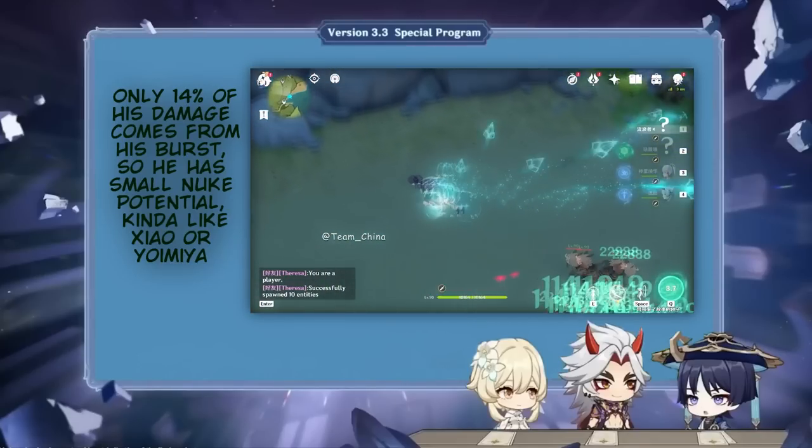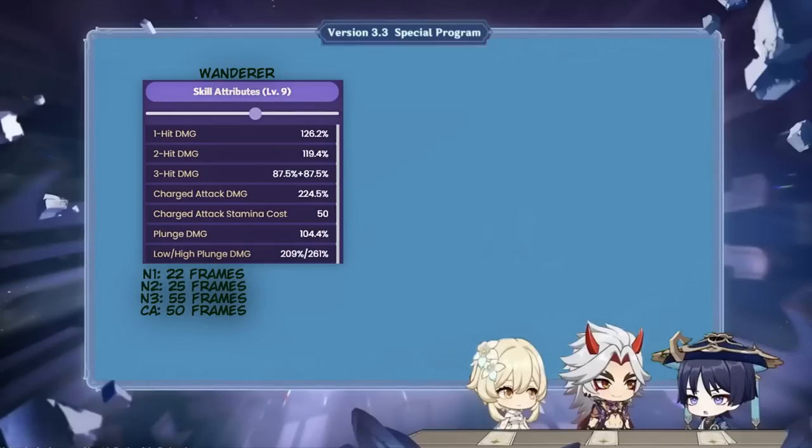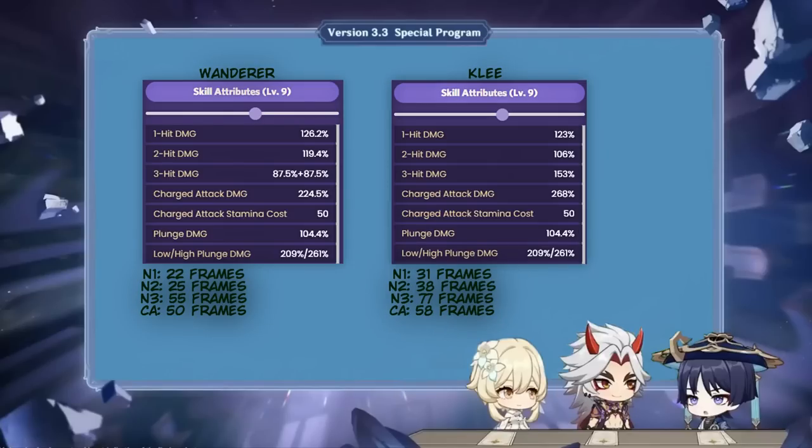Wanderer's normal attacks are rather common when compared to other catalyst users, as he has a typical string of 3 normal attacks in his kit. His multipliers are above average, and that's really apparent when he's compared to another catalyst damage dealer such as Klee. He boasts higher multipliers than her across the board while also attacking faster in his base state.